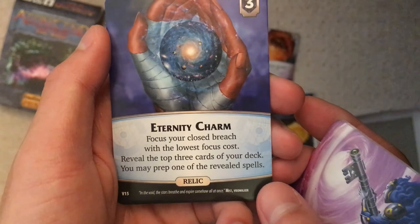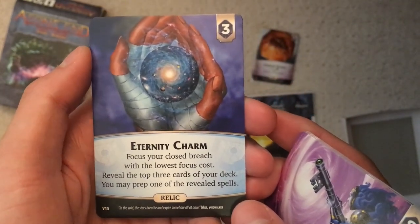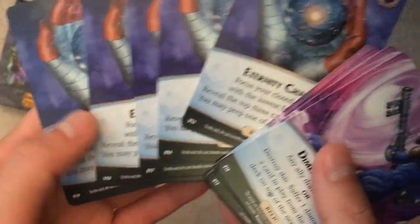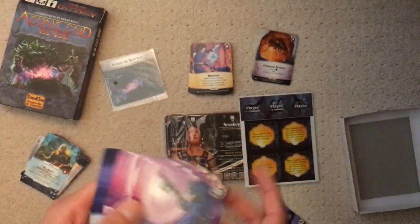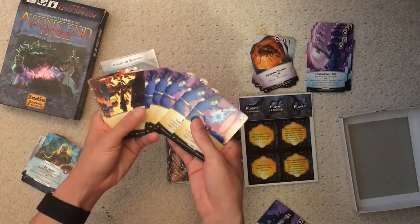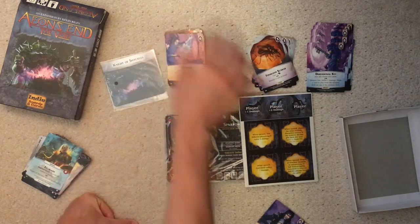Eternity Charm — focus a breach. So it's a free focus: reveal three, prep one. That's pretty nuts. The breach has to be open, so keep that in mind. It's a three cost, so I like that. In general with the expansion you get one gem, two relics, and five spells. They all seem interesting.